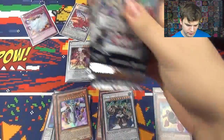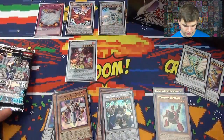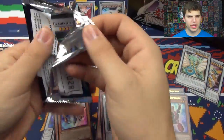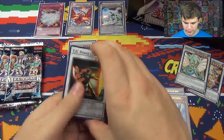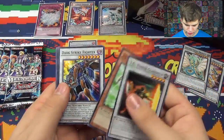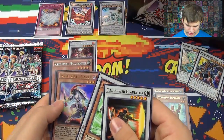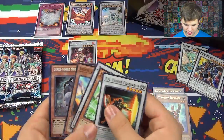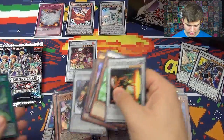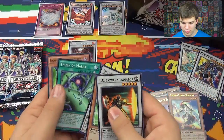Alright, here we go — final five packs, you guys. Heart of the cards, guide us — we're gonna need it. TG Power Gladiator, Chunk Forward, Dark Strike Fighter, Draven Daredevil, and a Super Nimble Mega Hamster again. Holy crap, did we really just get 3 Super Nimble Mega Hamsters? We really did. And Black Wing — Gladius the Midnight Sun. Thorn of Malice.